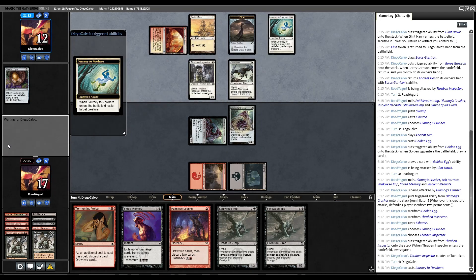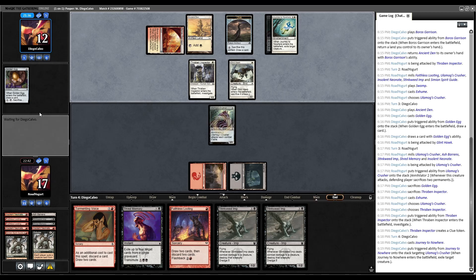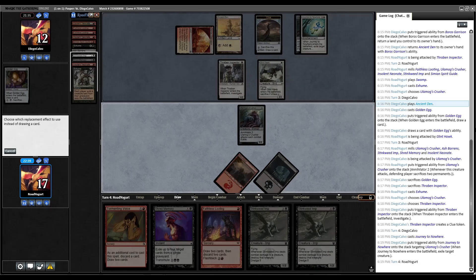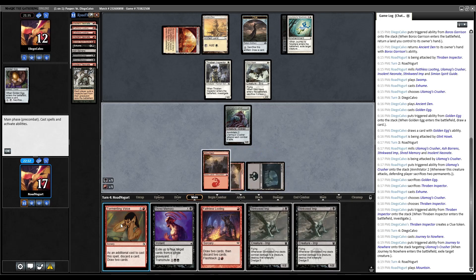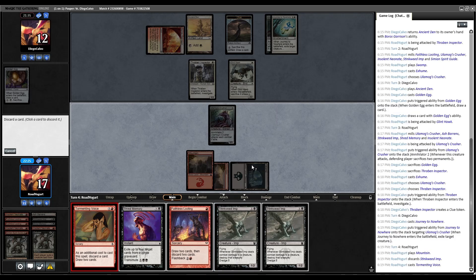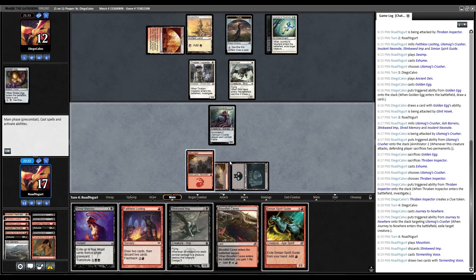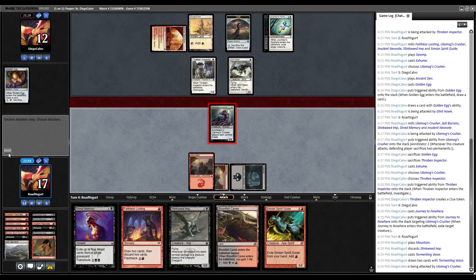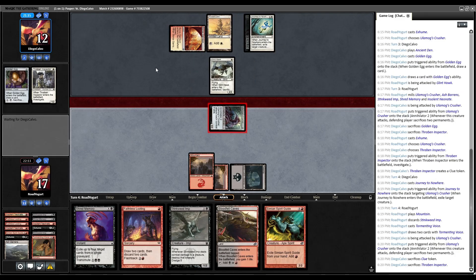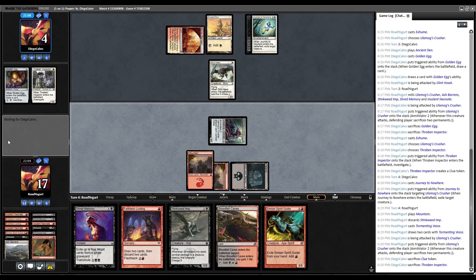The opponent does have a Journey to Nowhere — hits our Crusher. No attacks from the opponent and they pass. We draw a Mountain and play it. Tormenting Voice, discarding Stinkweed Imp. We have Bloodfell Caves and Spirit Guides with an extra mana. We just get in with the Crusher — Annihilator 2 triggers, they sacrifice Thraben Inspector and the Clue Token. No blocks. Opponent goes to 4 and we pass the turn.